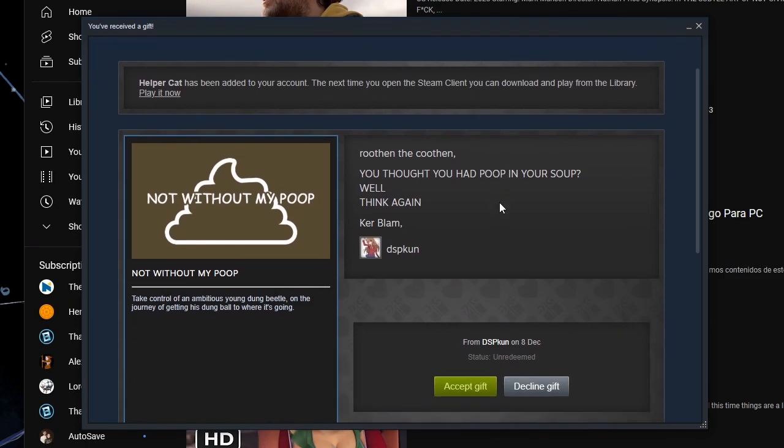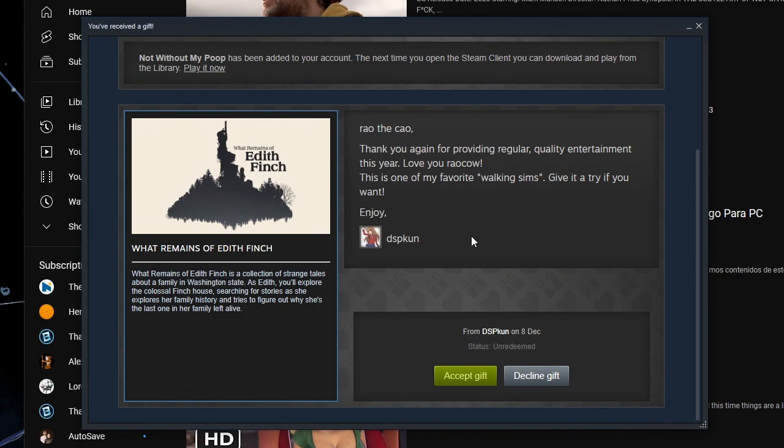DSP coon hitting with the hit, the absolute banger — Not Without My Poop. Take control of an ambitious young dung beetle on the journey of getting his dung ball to where it's going. The game restriction kind of saves it, makes it feel not that bad, like a little bit more okay. It's about a dung beetle and yeah, its poop ball would be pretty important, so that's good to know. Alcow, thank you again for providing regular quality entertainment this year. Love you now, Alcow! This one is my favorite walking sim — give it a try if you want. Enjoy DSP coon.